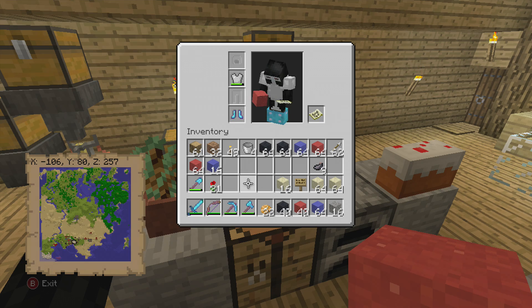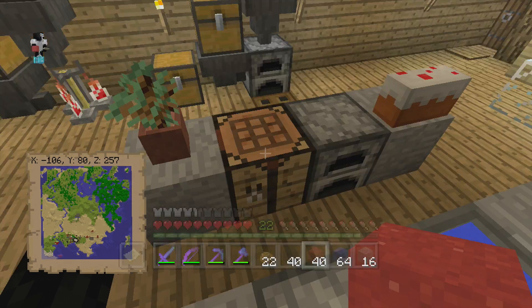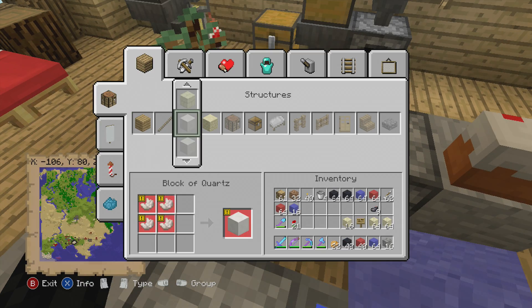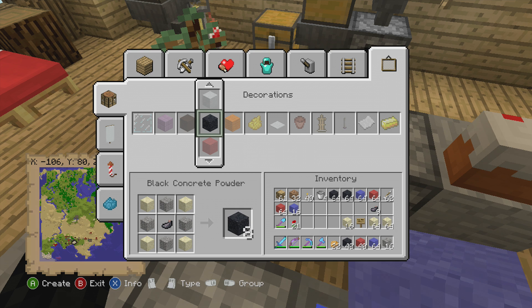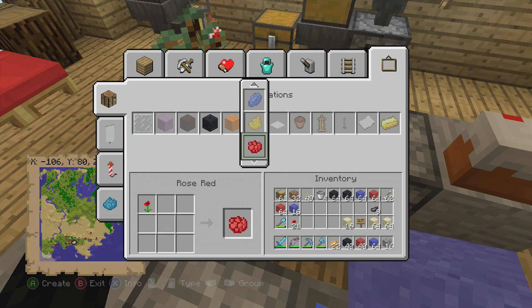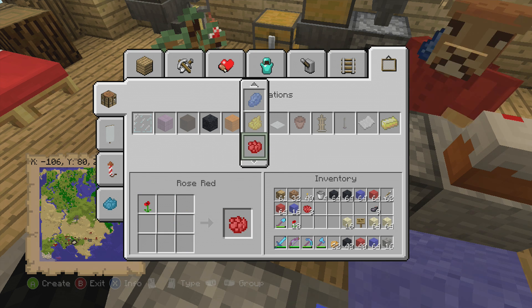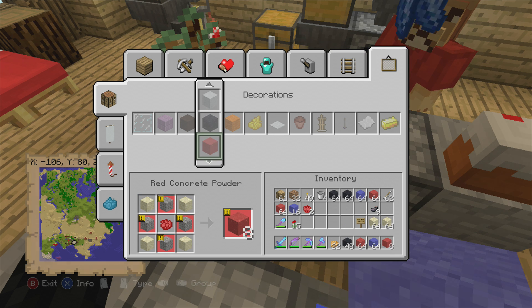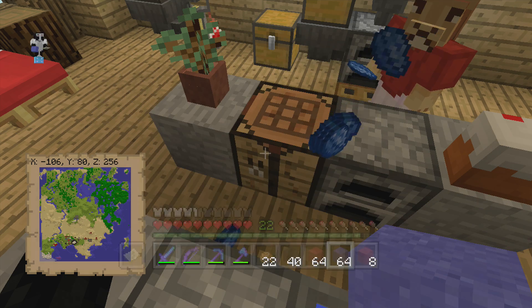But we do still have a little bit left. We'll make a little bit more black and a little bit more red because we do have a couple pieces of gravel and sand left over, and I left some of the chest for Lion to use. Let's just make a couple more pieces of red dye, make that into concrete powder, and then a couple more pieces. Never mind — I'm out of gravel.